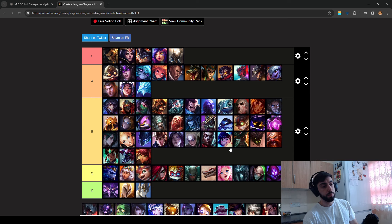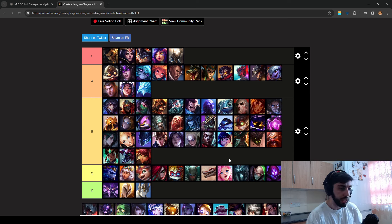Nunu is very easy to kill, but he can wave clear very quickly. You need to match his roams. He has a bit more movement speed with his W. He's got some range — if he's good, he'll spam his Q on you, heal up, and not let you jump on him.